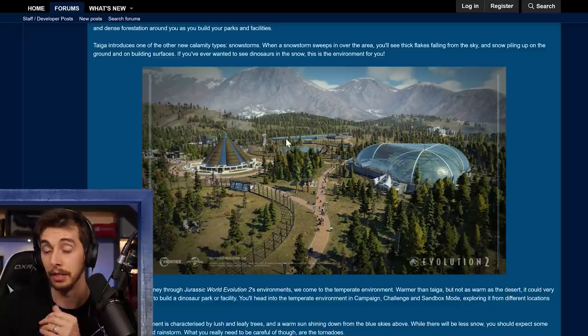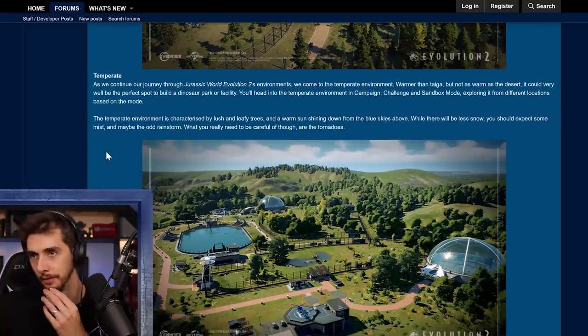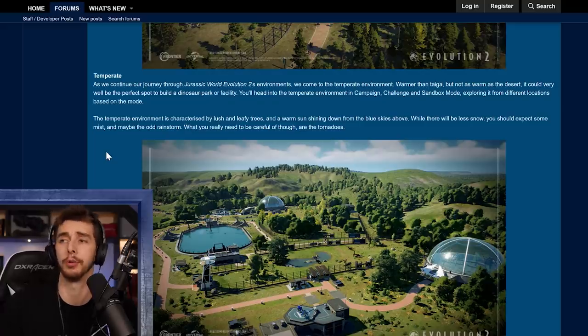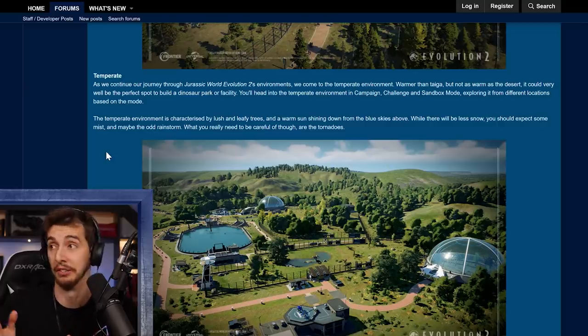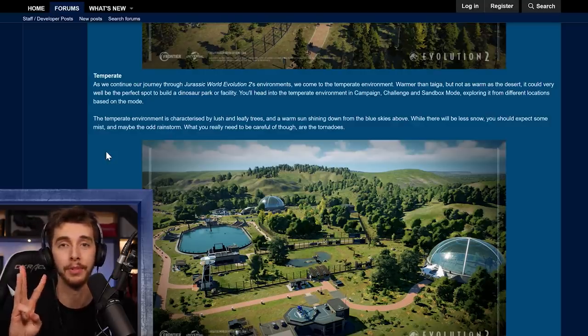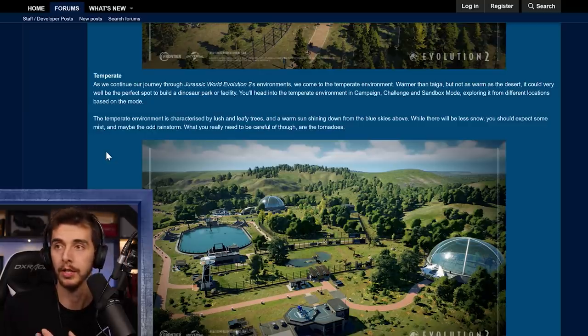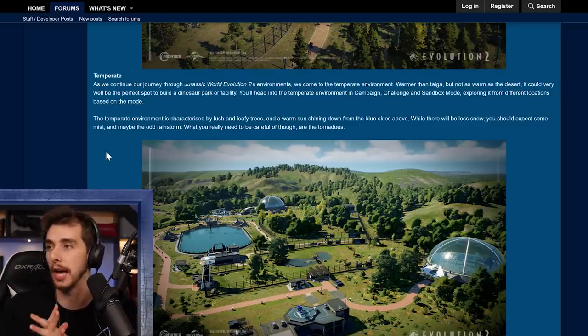There's a lovely image there — looks like some sort of T-Rex-ish dinosaur. The aviary and lagoon are highlighted in the image too, possibly one of the first pictures showing the lagoon. Moving on to temperate: this is where we get into the meat and bones of the video. The temperate environment is warmer than taiga but not as warm as the desert — it could very well be the perfect spot to build a dinosaur park. It's available in campaign, challenge, and sandbox mode, but again not chaos theory.